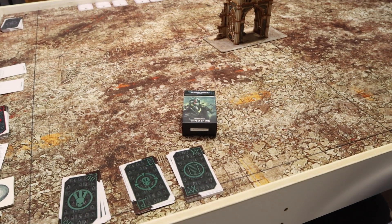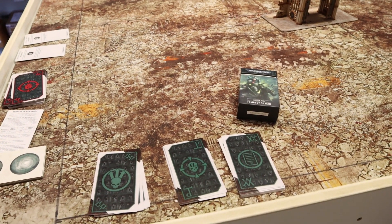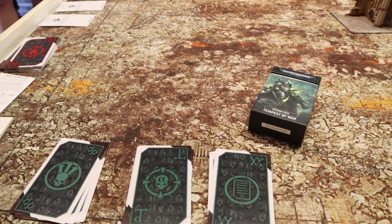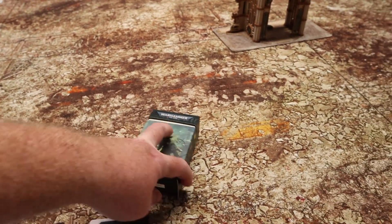The reason we don't see anything out here right now is because we are going to be doing the Tempest of War. The way it works is that you draw cards to figure out what happens. We start by drawing our Deployment Zone — it's going to be quarters in the corners, so that should be interesting.